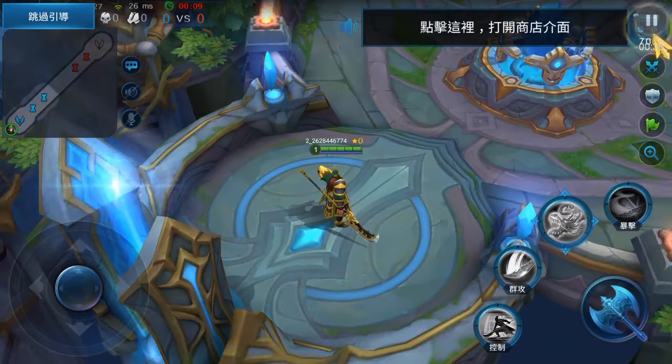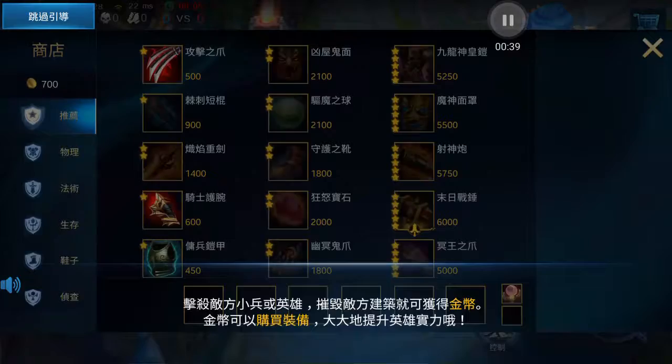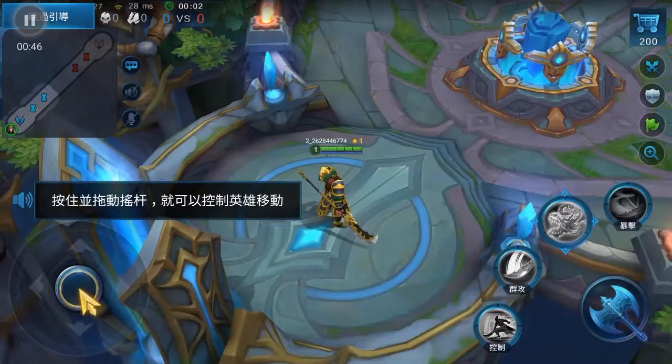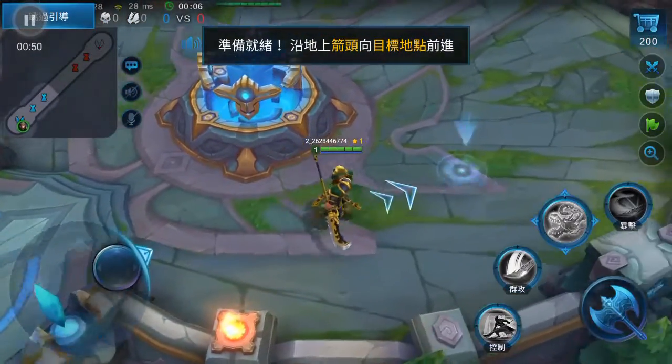Tap here to open the shop. Kill enemy troops and heroes, and tap here to buy gear to increase the number of stars. Hold down and we're all set.